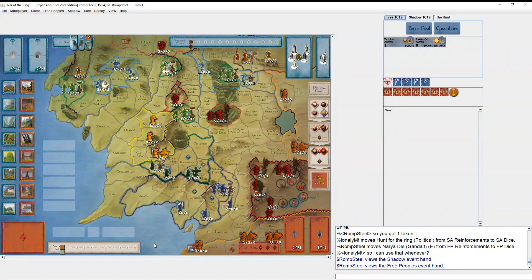Romp Steel here again for game number two — well technically number three, but number two that I'm doing coverage of for the LOAM tournament, the Lord's Middle Earth tournament. It's game two against Lonely Mountain, and I'm Free Peoples this time. The setup I've been experimenting with is putting out one hobbit.